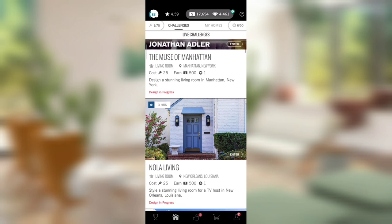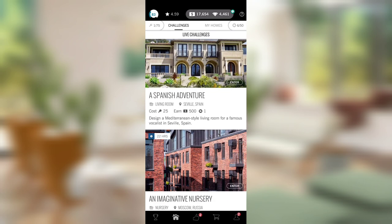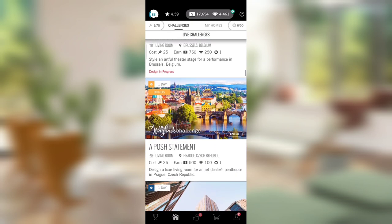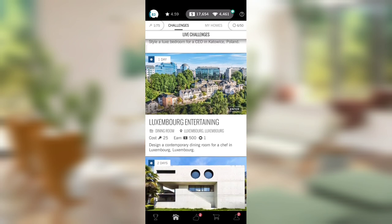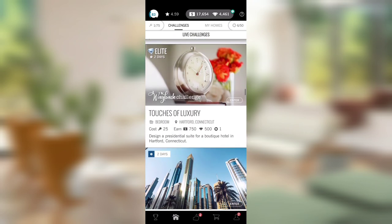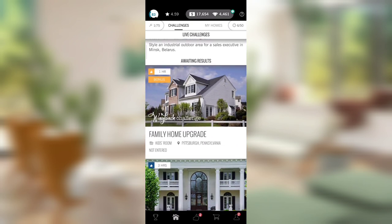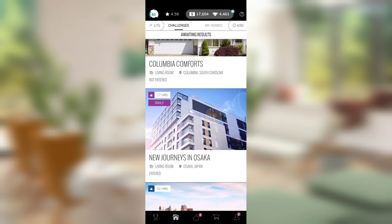That is all we have time for. Thank you to everyone who sent in a room — I'm sorry we didn't have time to get to all of them. My apologies if I accidentally doubled up on a couple of people. If we did get to your room, thank you for entrusting me with your unloved children in Design Home. I hope this feedback has been useful. If you enjoyed this episode, please give it a thumbs up, and if you'd like to become a subscriber, we'd love to have you. Bye now.